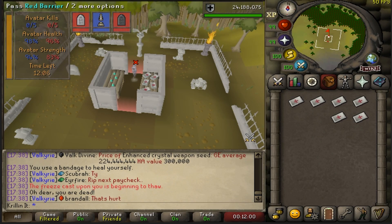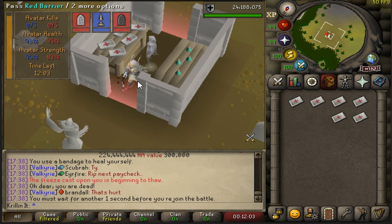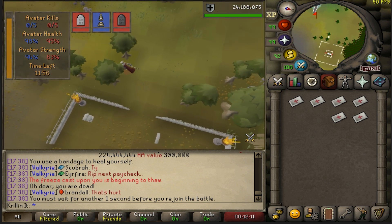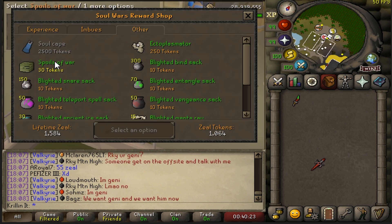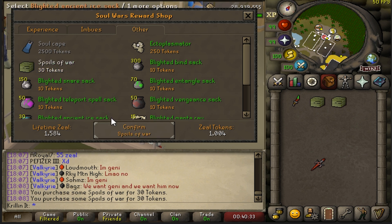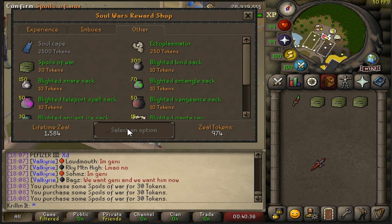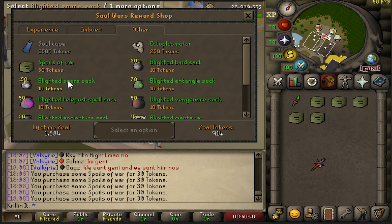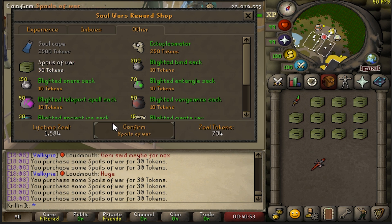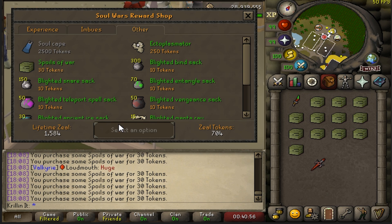I forgot how bad Soul Wars was when I did it last year and why I quit so quickly — just getting piled every time you get to the avatar by the other team, it really sucks. We now have over a thousand points; that's about 33 attempts at the pet. Didn't take too long, just a couple hours, had a couple crashing games. The pet is 1 in 400 from these chests, so hopefully we can get it relatively soon so I can start grinding for the cape and never come back.